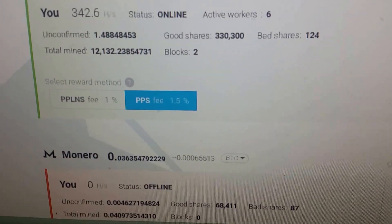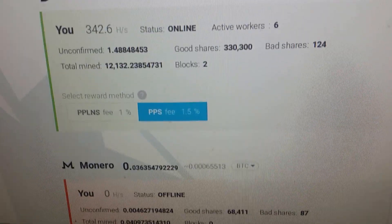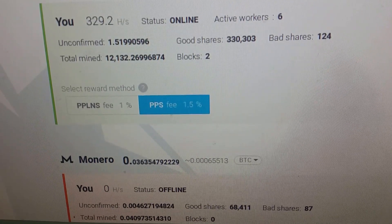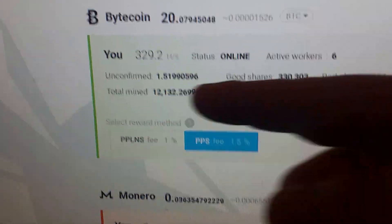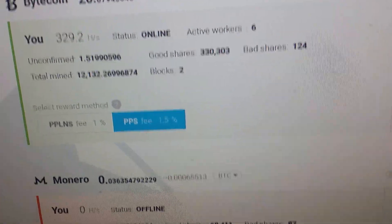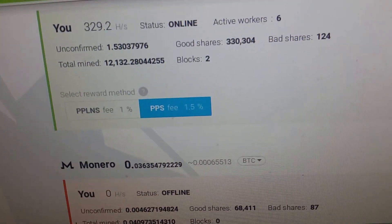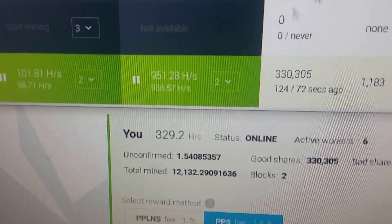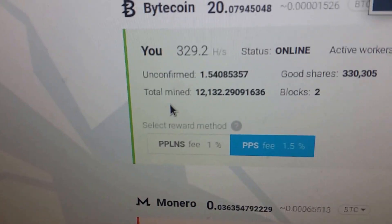I was posting this video in hopes that someone can explain what I'm seeing. It's going up to 342 now, but that's still like a sixth of what we're expecting. A kilo hash is a thousand hashes, right? Not a hundred. So it should say roughly 3 kilo hash — I also have one over here that supposedly gets 900.